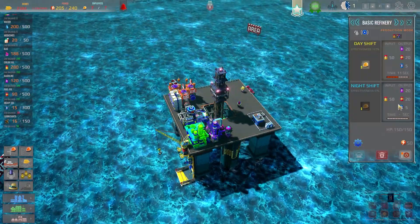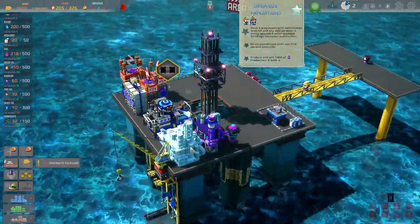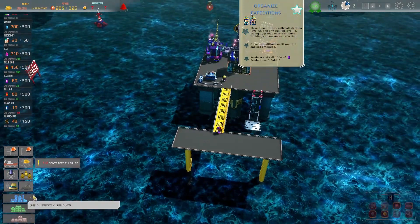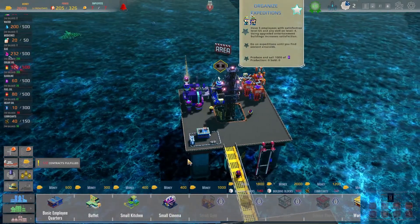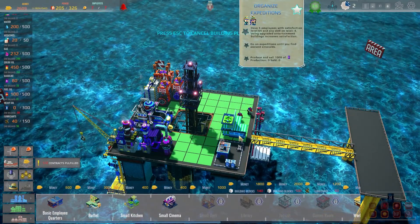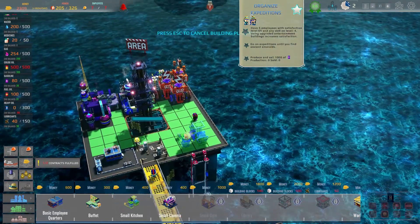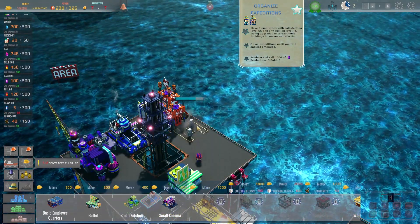What are we actually producing the heavy oil from - the basic refinery? Let's think about getting a second production system online. We've also actually got quite a bit to do in terms of buffet and stuff - we've not got one of them sorted yet. I've got loads of work to do. Let's get a buffet built and we might as well get a small kitchen built on the other side as well. This small kitchen makes noise so we don't want to build too near it.